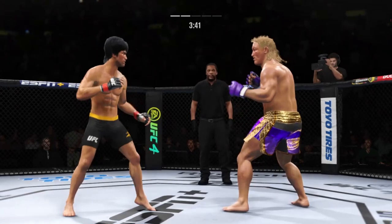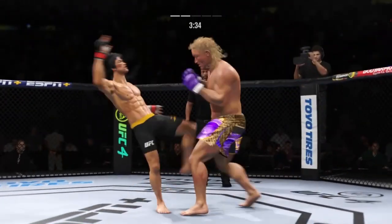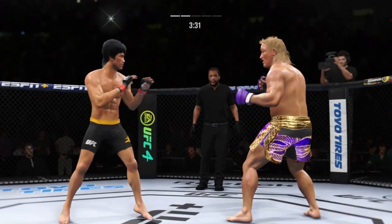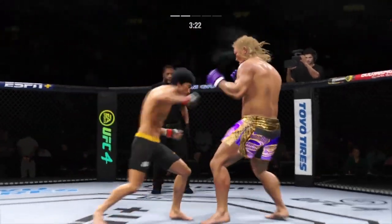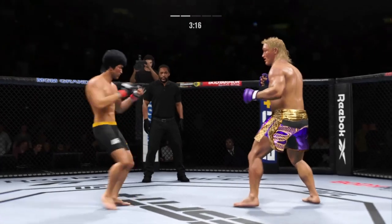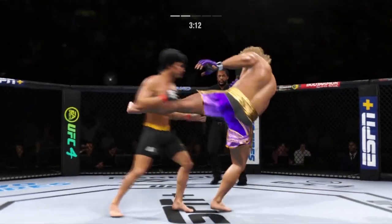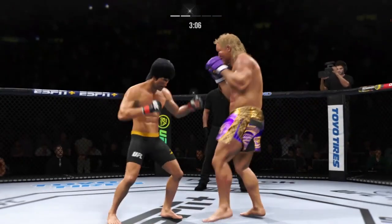Really using his reach advantage there with that land. He connects with a punch — DC, you like this guy. I like this guy a ton. To watch him punch like this puts a smile on my face. Big roundhouse just misses. Liver kick — if you take those kicks, it's gonna shut your body off. Both fighters throwing heat now.